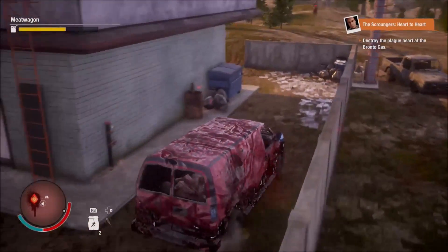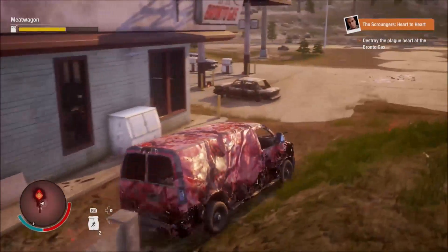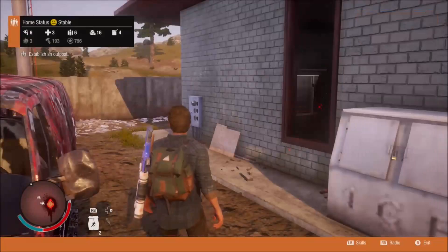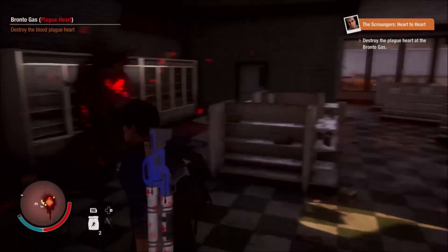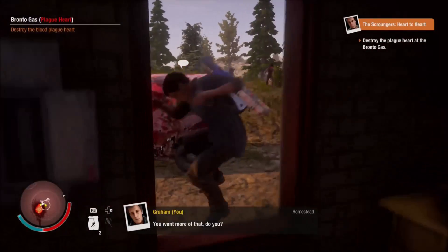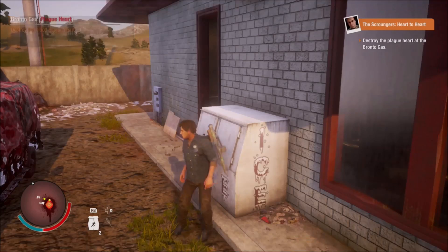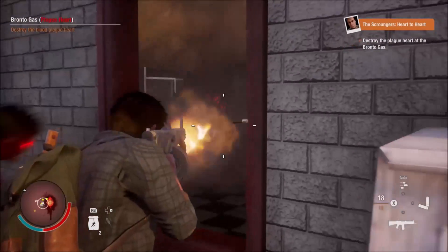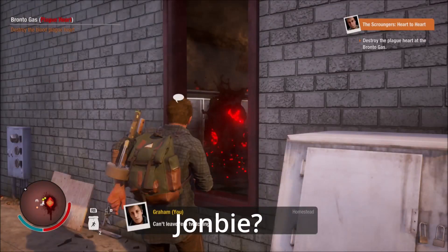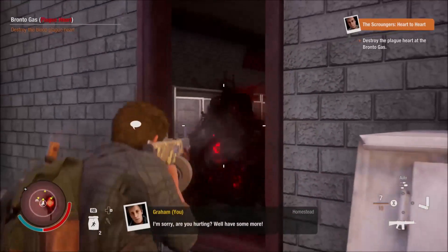Alright, so this is the plague card that Wade — or whoever his name is — told me about, so I get to blow it up. I'll jump through and boom. I'll get out of here — that blast radius is too big — and then swap to my shotgun for that damage. That zombie just jumped in as soon as I pulled out my shotgun.